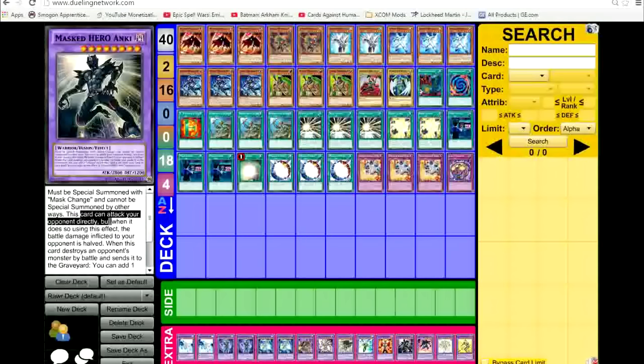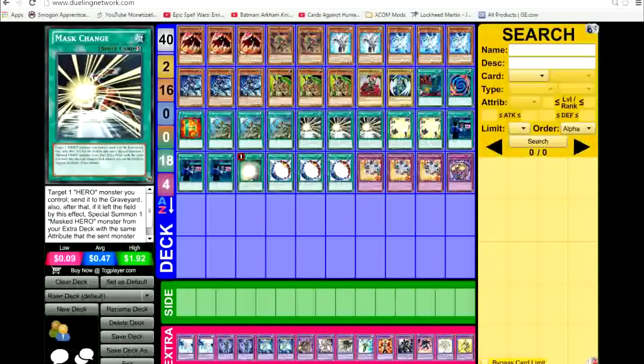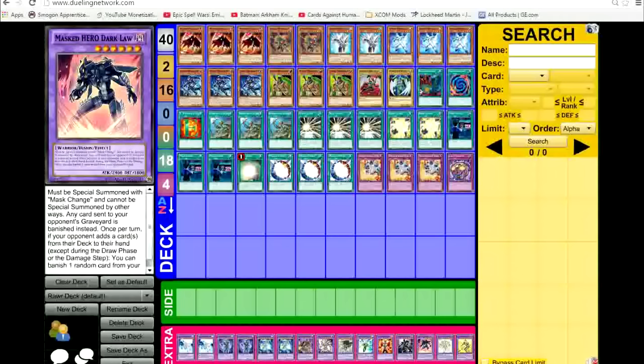Three Miracle Fusions come in very handy. Three Breakthrough Skills and one Jar of Avarice — Jar of Avarice shuffles five cards into the deck and you draw one card, it's a plus on the hand. Use that to cycle my Polys and Mask Change or Mask Charge. Now let's come to the extra deck.